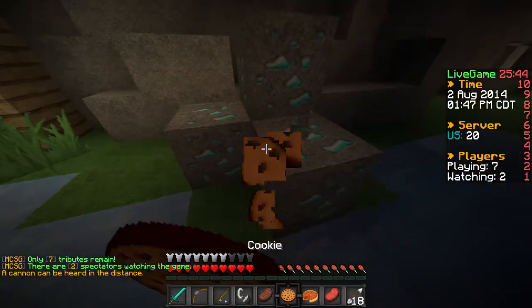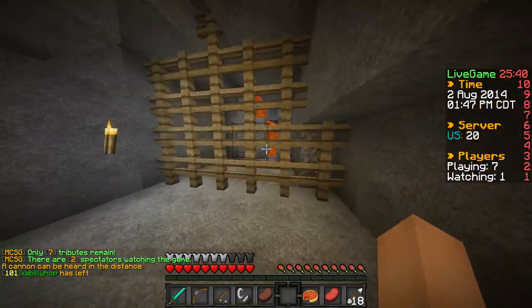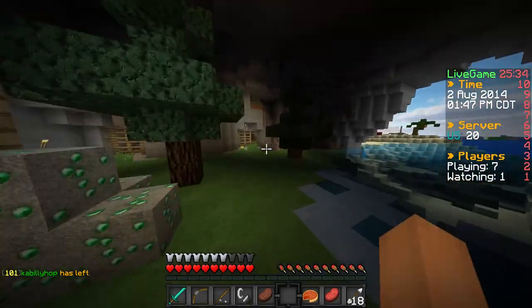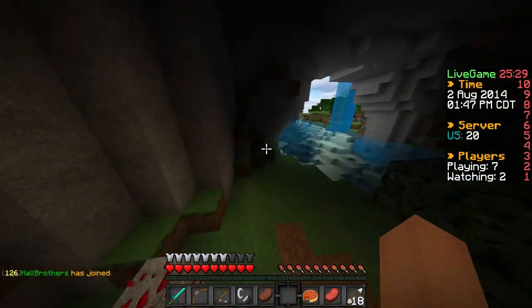Got some cookies, nice - diamond ore blocks. Nothing there. Oh, I just destroyed that torch. Yeah, I changed the crosshair in the texture pack - it's a mix between Devscape and RedCraft crosshair.